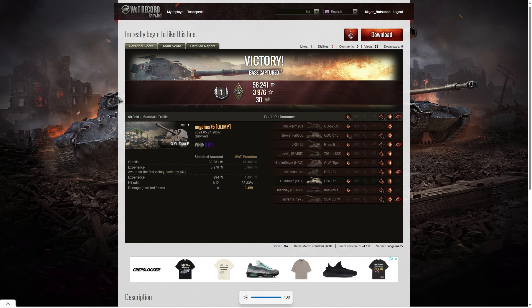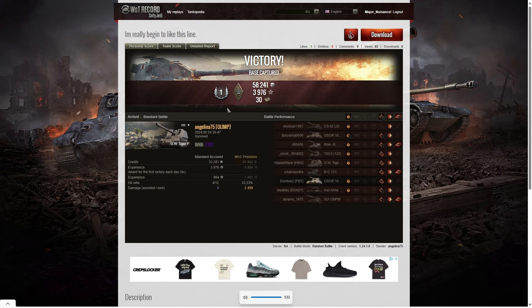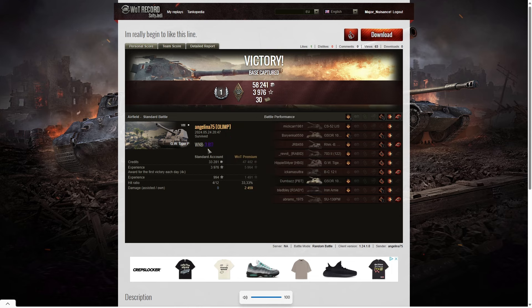Here are the end of battle results, and that was a first class tanker for Angelina 75 of Olymp in the GW Tiger P. She managed to get a Bruiser medal for getting at least five critical hits — in fact she got 12. And a WN8 from that game of 3,817, which is super unicorn standard.